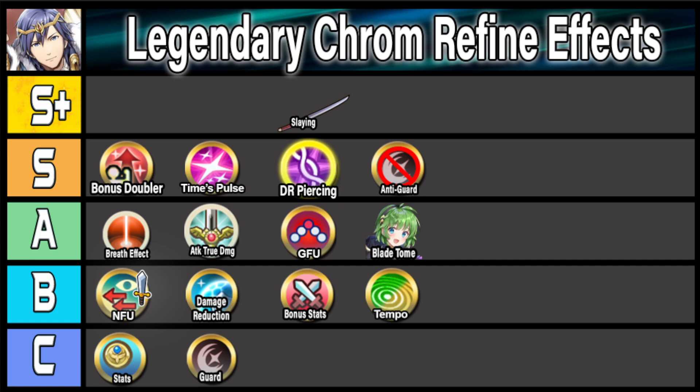Speaking of that effect, let's talk about the more powerful version: Treachery. Treachery was introduced on Harmonic Roy and is essentially true damage you get based off your visible bonuses. If Krom got this, it would be absolutely insane. You could have an oath skill in Legendary Krom's C slot, giving visible plus 6 to three stats — like attack, speed, and defense easily with Attack Speed 4 — then with Change Fate, you get Bonus Doubler and Treachery, doing absolutely ridiculous amounts of damage while having ridiculous stats to back it up. If you could give it to other units as a supportive effect like how Duo Krom decelerates specials, it could push Legendary Krom very high in the meta. So I'm putting Treachery all the way up in S+ tier.